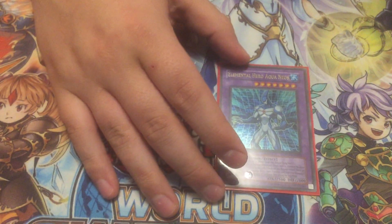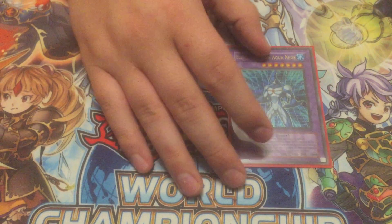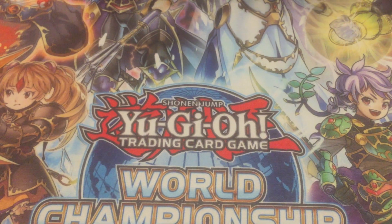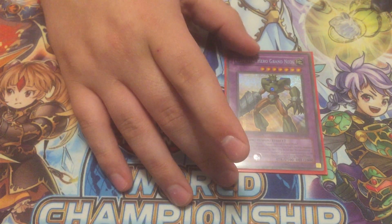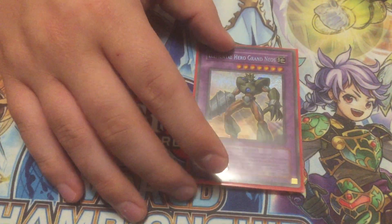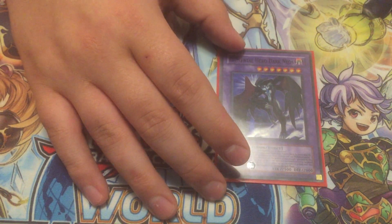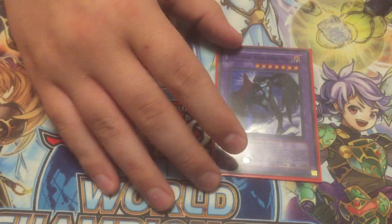One Aqua Neos. There's a combo where you use Aqua Dolphin before you fuse — rip a card out of your opponent's hand, then summon Aqua Neos and rip another card. It costs two cards from your hand, but if you can snipe cards from your opponent's hand that's always a win. One Grand Neos — I actually go into him quite a lot because he can freely target a monster on your opponent's side of the field and bounce it back to the hand without having to attack. He comes in handy a lot. One Dark Neos — he can target an effect monster your opponent controls and negate its whole effect for the whole turn. That can come in handy from time to time.